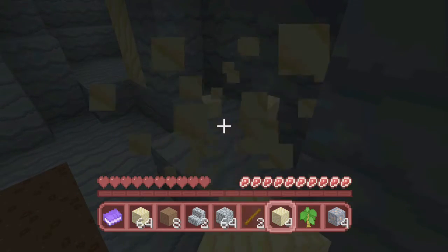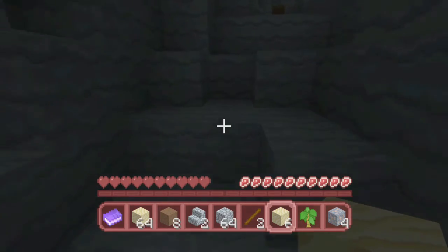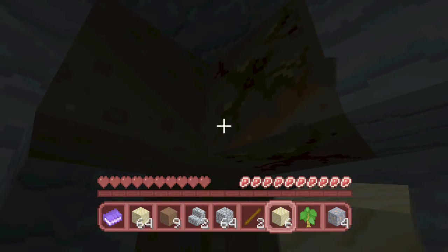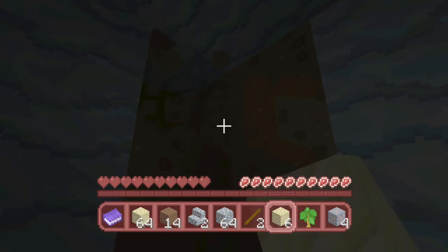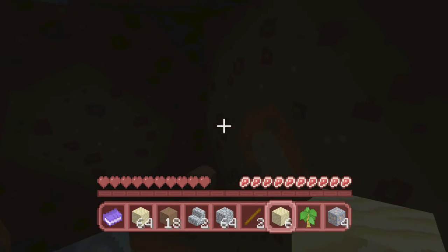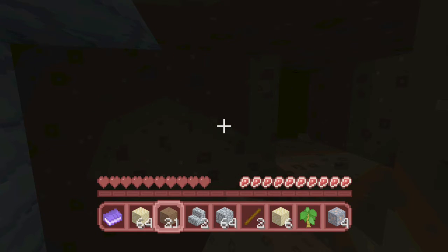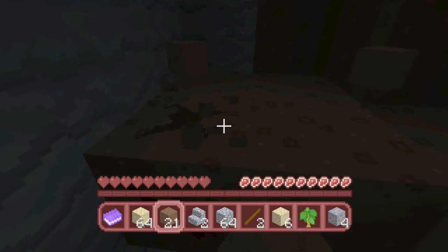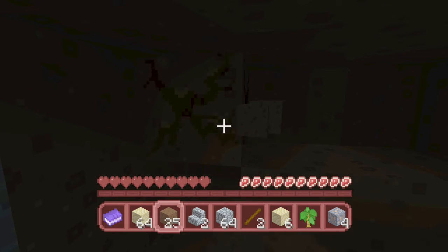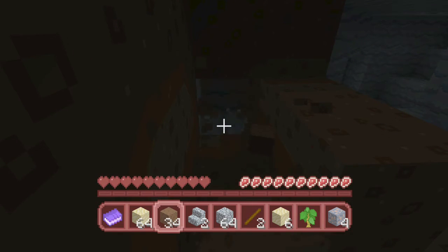We got wood! That's a first. I'm going to put everything in the chest. I'm getting quite a bit of dirt as well - with the spawn eggs we'll have to start making a farm. I've got 22 dirt and we've got a grass block, so we'll dig an area out eventually for the farm and start getting some animals going.